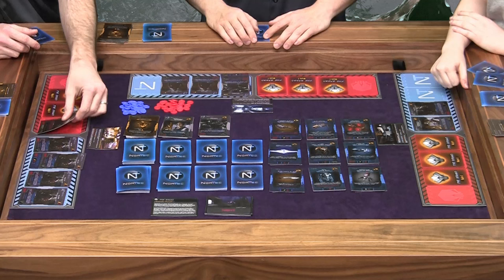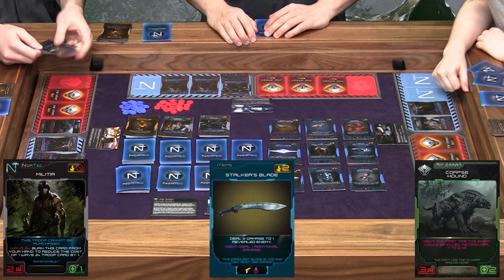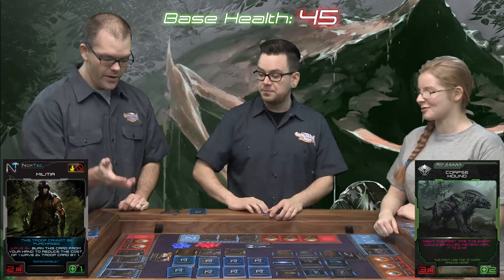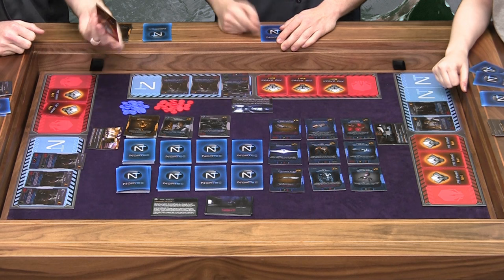Let's see what I got. A Corpse Hound — ouch. I'm going to use that Stalker's Blade I bought earlier, and it's going to deal three damage to him because it's night, which would kill him. But unfortunately, because it's night, his ability brings him back at two health. So him and my first militia are going to trade. He dies, my militia dies. Now we've got the Moss Hulk — he's got five health, but because of that awesome flamethrower I can deal five damage, so we're just going to hug it out, which results in both dying.